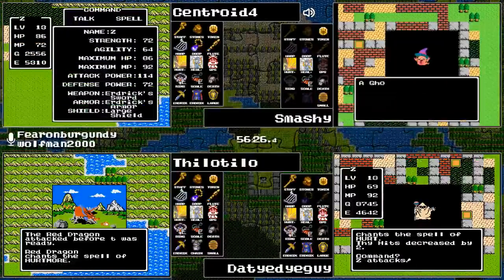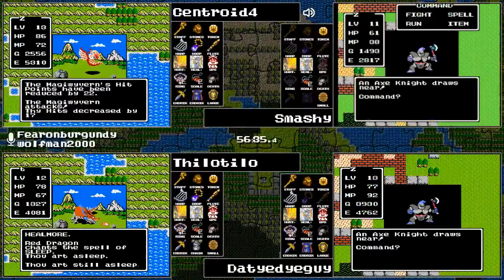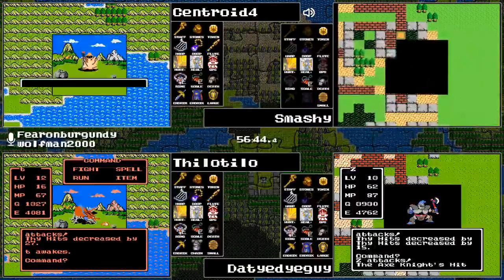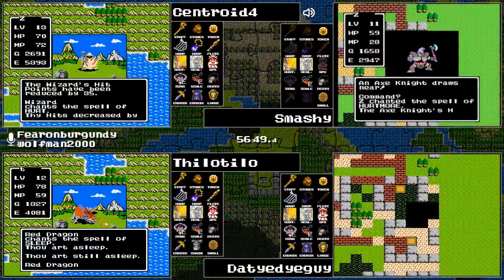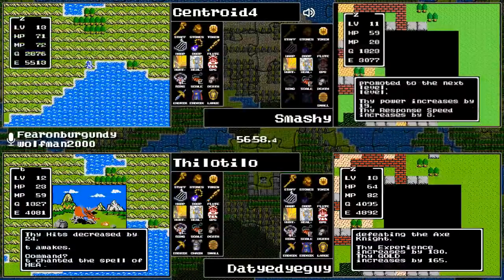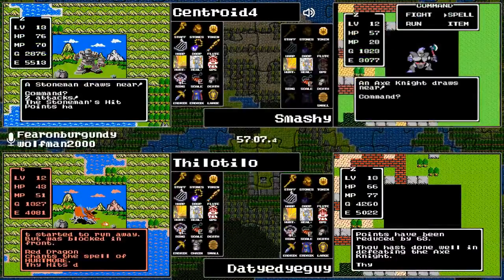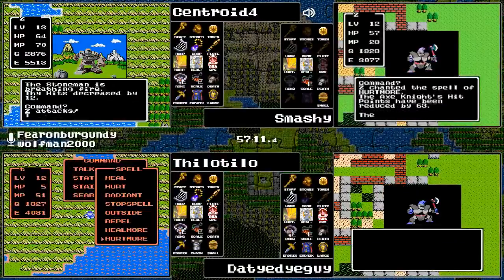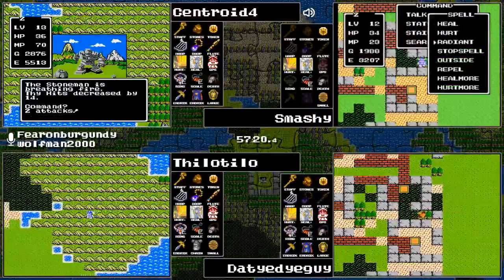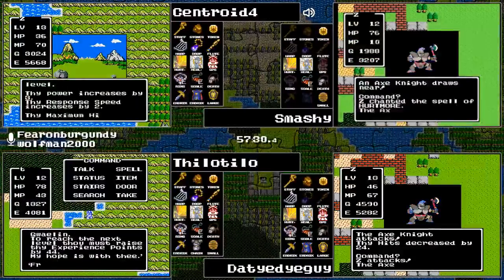Big difference in defensive power going from Chain Mail to Erdrick's Armor — now 72 defense. The defense is still a little low. Pretty much everything from a Wraith Knight and below won't do as much damage, but there are still a good dozen enemies all in Charlock Castle that would obliterate him. It'll be a couple more levels at least. Maybe it's a matter of doing what Tie-Dye Guy's doing — just going after the Axe Knight as the best grind spot we've seen so far.